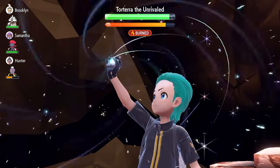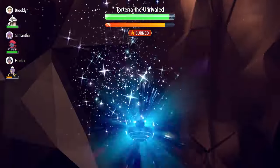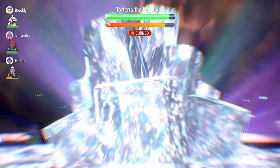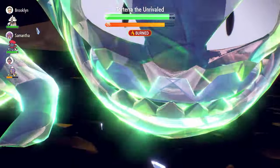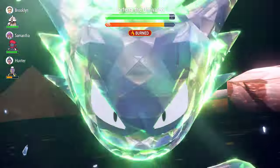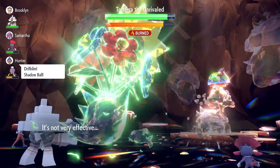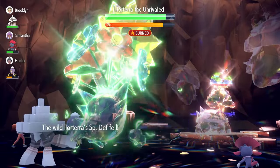We get Torterra down to minus 6 Special Defense, maxing it out. We don't set up Nasty Plots yet — we wait for the turn where it nullifies stats and abilities on our side of the field. That frees us up to go for Nasty Plots and get ourselves to plus 6. We'll also need to wait for it to nullify the stat drops on its side after a second Shell Smash.